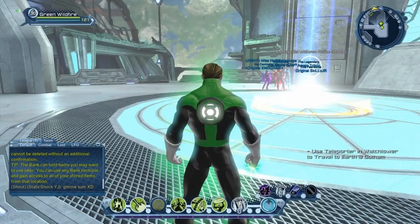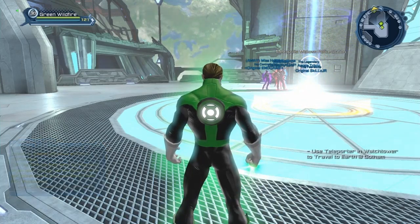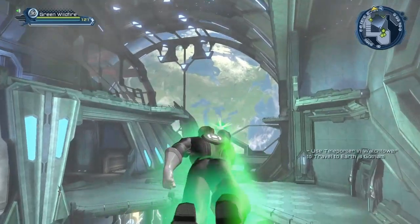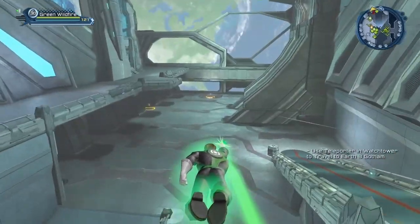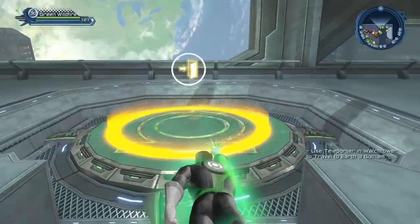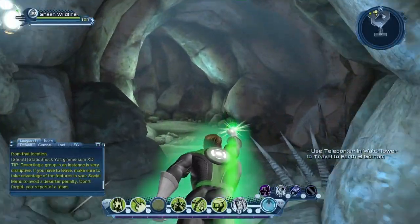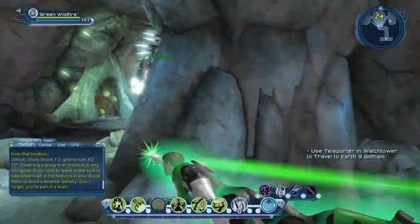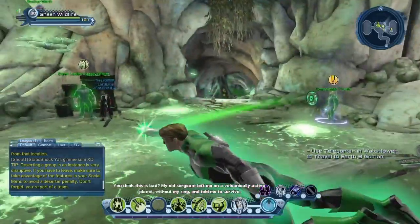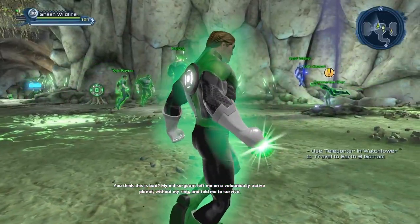I'll show you how to get to the vendor from where you spawn in the Watchtower, because a lot of new players still get lost there. Just follow my character — we're going to go to Mogo. The vendor for the Green Lantern set of gear is in Mogo, and there is a full set of gear you can purchase there.